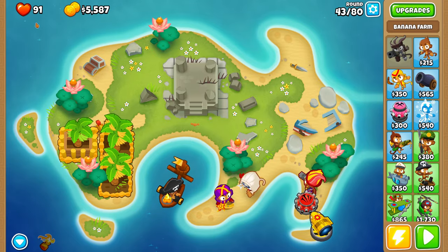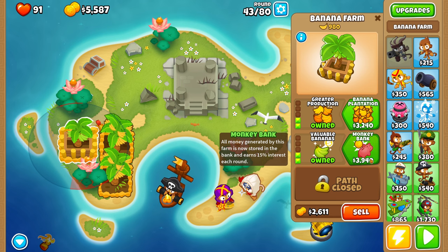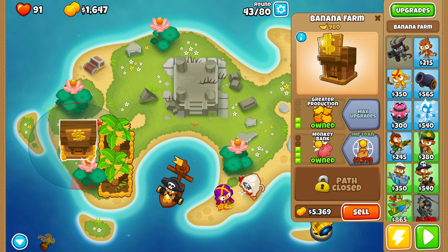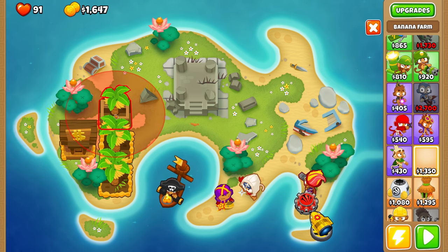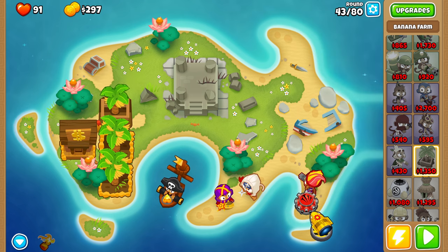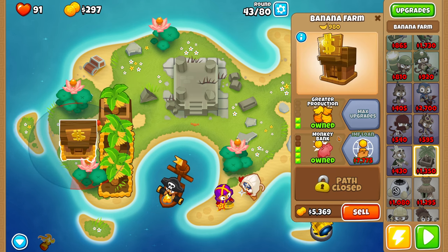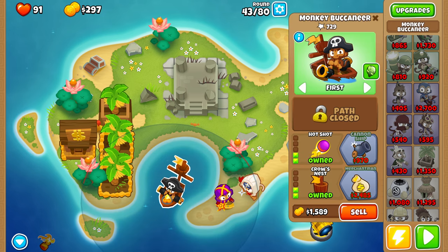Round 43. I'm not doing great but I have enough to finally get my first Monkey Bank. With that I'm also going to get another Monkey Farm so I have three farms on the map. Then we're going to leave that for nine rounds and hopefully survive.